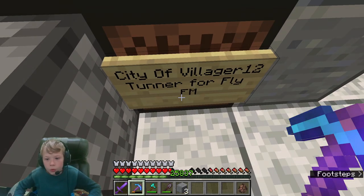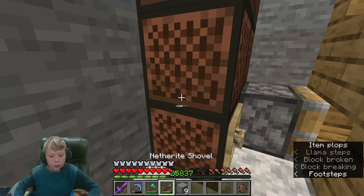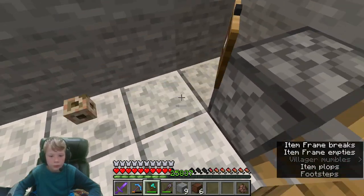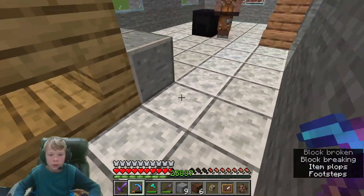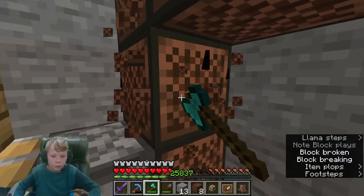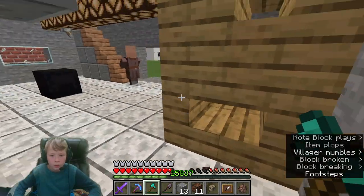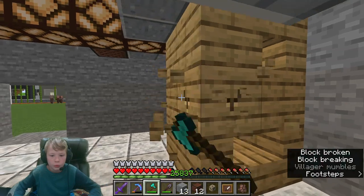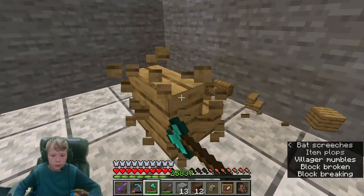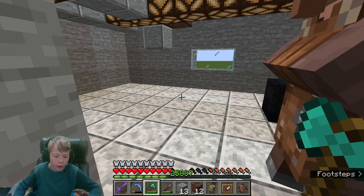It's a City of Villagers 12 tuner for Fly FM. We can get rid of this entire wall - there are more speakers we don't need. I don't know what this piston does but we don't need it here. Let's get rid of more of these note blocks. This thing is huge. Let's get rid of the rest of this tuner - all of this will go in the trash.